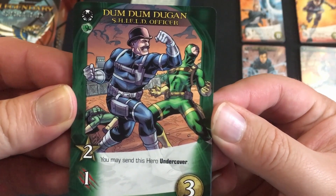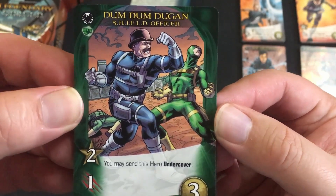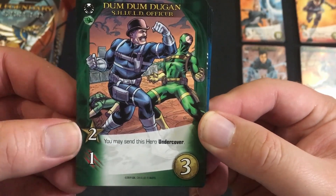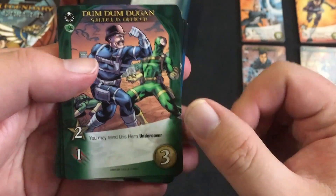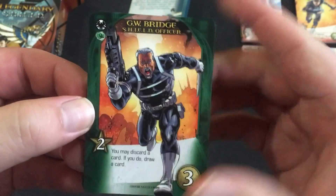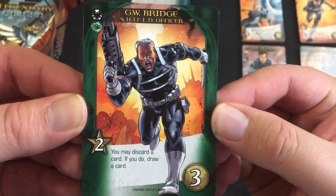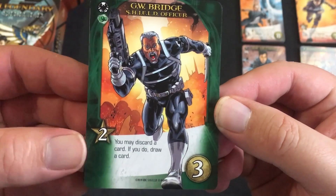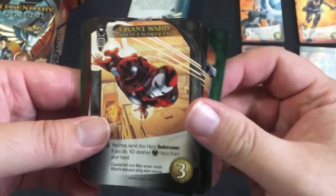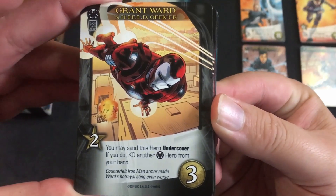The first special Shield officer is Dum Dum Dugan — a Strength class officer. You get your basic two recruiting but also an extra attack, and you may send this hero undercover. You get two copies of him. Next is JW Bridge, also Strength class — two recruit, and you may discard a card to draw a card, giving you a cycling ability.